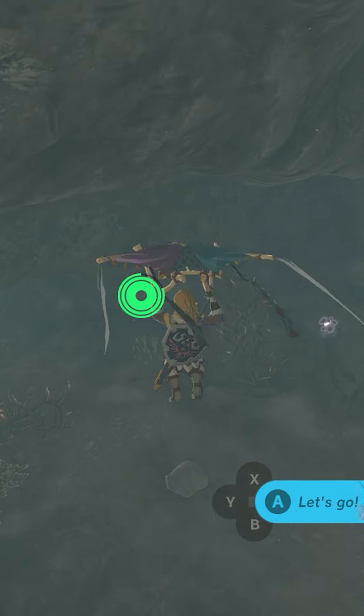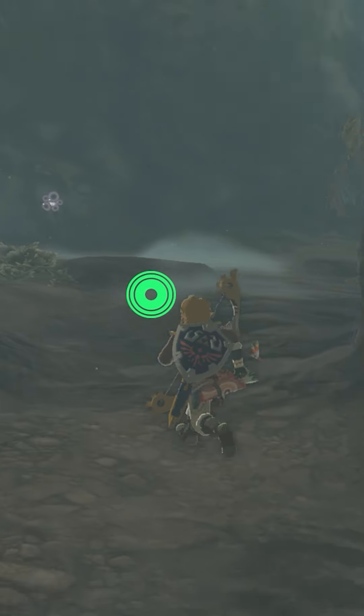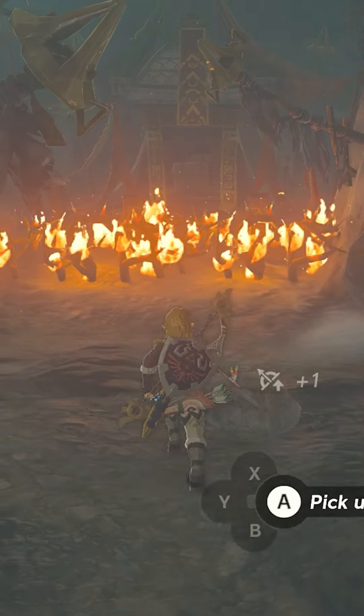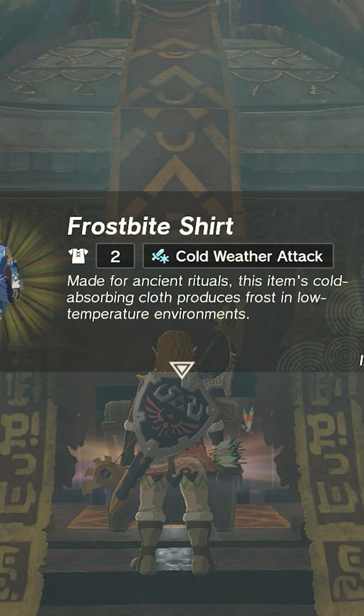Head inside and follow the path to the end of the cave. Once at the end of the cave, you will see the chest surrounded by spike vines. Burn them and open the chest containing the frostbite shirt.